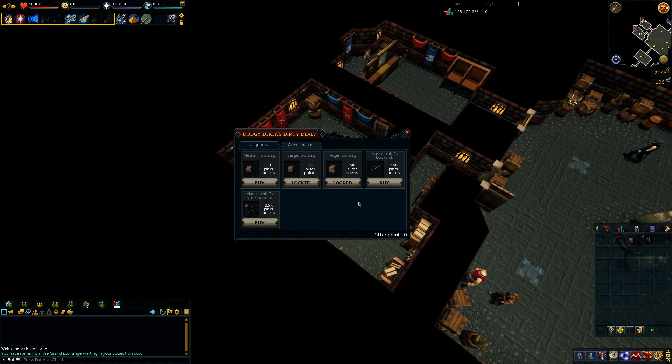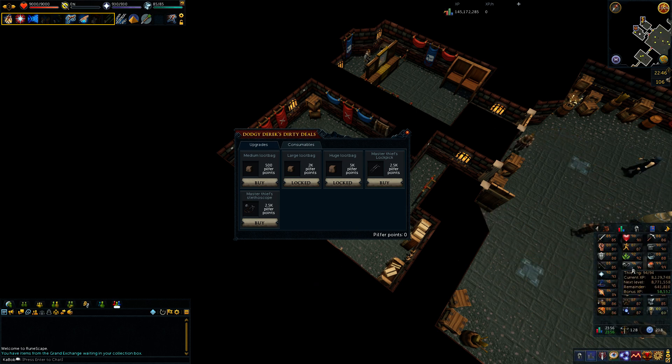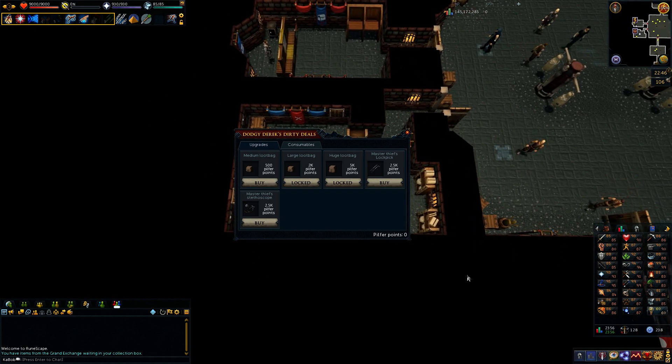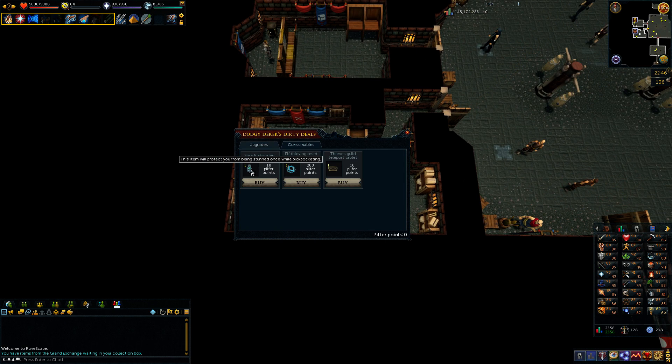The disappointing thing is the reward shop, because they had described it as being like the Aquarium or Memorial to Guthix, which have all these really cool perks. The only real perk here is being able to put the lockpick and stethoscope on your tool belt — which is nothing like those. It's nice, and it'll be great to never need a lockpick again, but I don't really see myself doing this training method. I pretty much just want to do Pyramid Plunder for the Black Ibis outfit, then do the elves for amazing money. There are consumables, but honestly I'd rather have an unlimited teleport on the master thing.